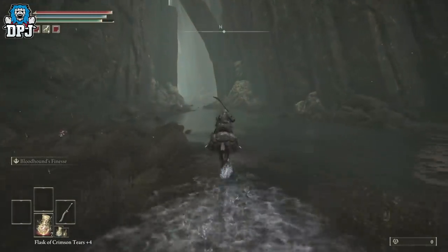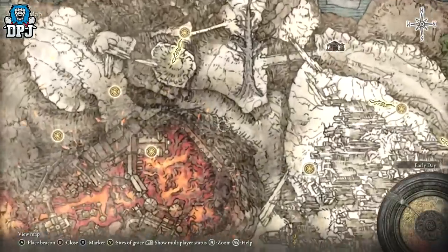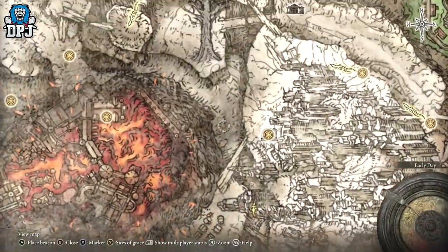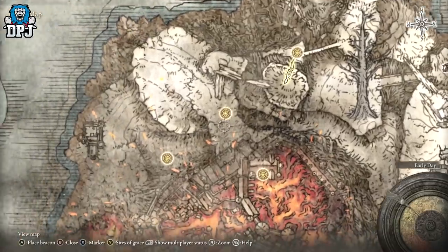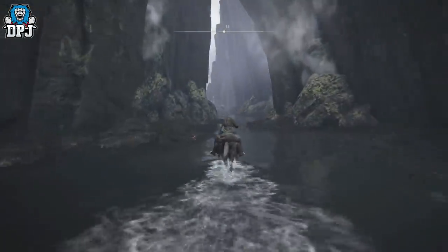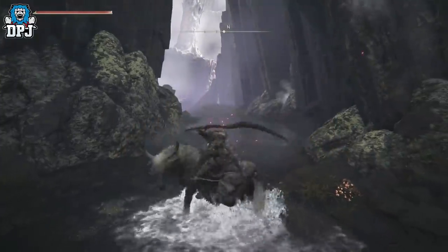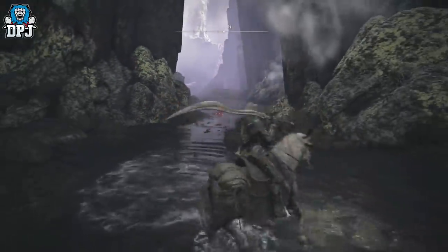Now we've got a boss — its bar went, there we go. We're going to go around here. I know the path from here guys, just follow where I go on screen now. And you want to avoid them, which I completely forgot about.